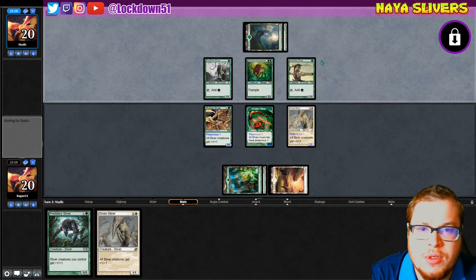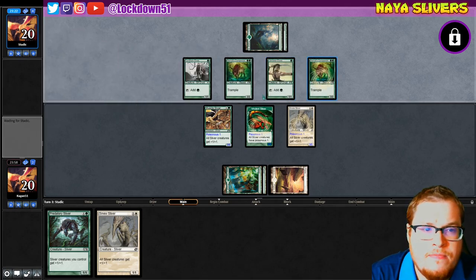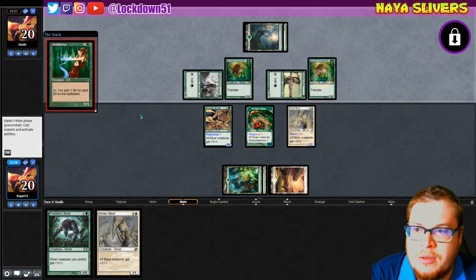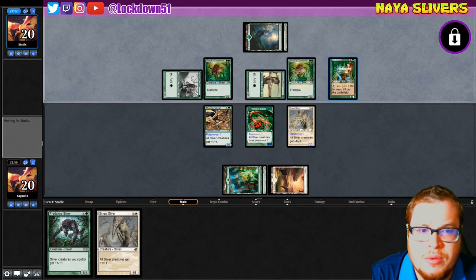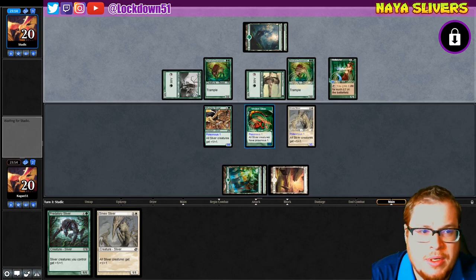No land, so four mana. Another Companion — it's a good card, three-two trample for two, it's not bad. They've got another one. So now I'm kind of confused — is this elves or is this some kind of ramp? Because I've only ever seen this in elves. Interesting, very interesting.